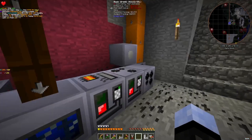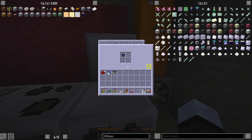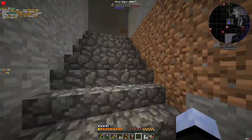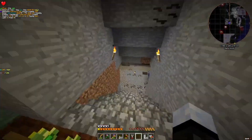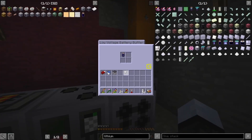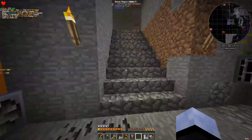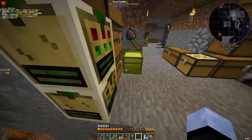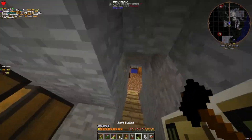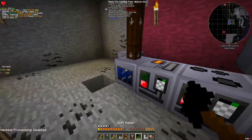Lithium battery has been obtained. I've been moving back and forth with some steam cells — I don't know if that's necessary at this point. We're using up all the power here. Let's go ahead and disable the ore washer for a minute, because we don't really need it right now.